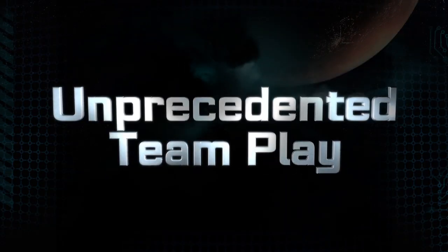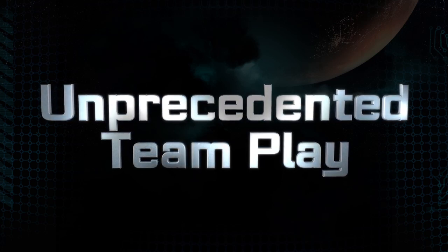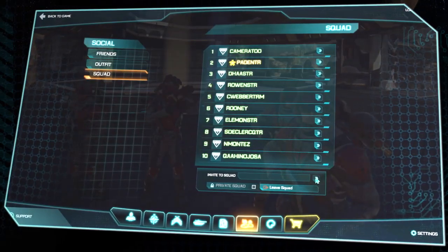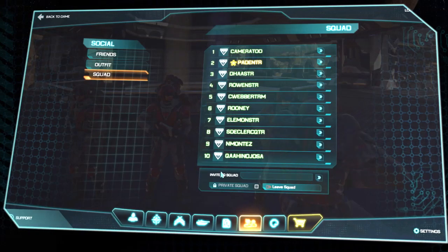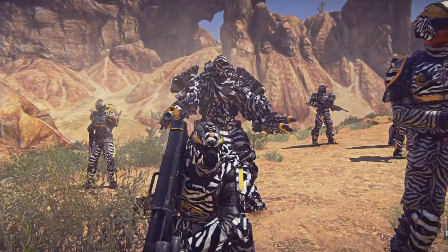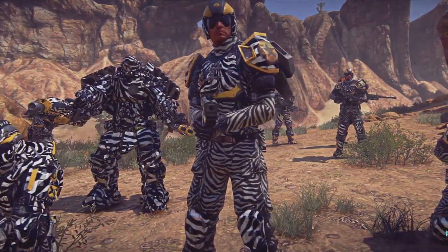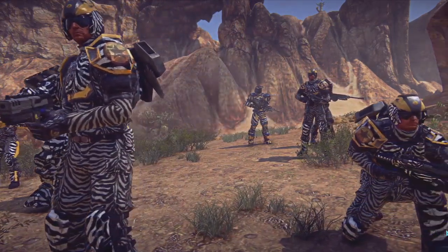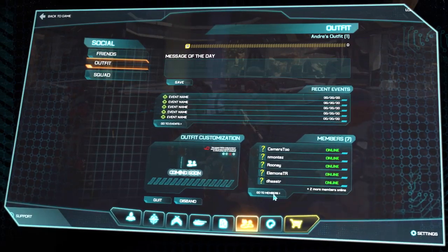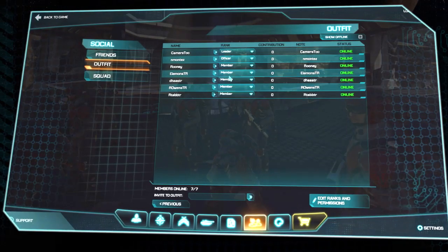For unprecedented team play, the massive storm of thousands of players fighting on the same continent means we wanted to give you solid team tools to stay together as a cohesive unit. So we built a ten-man squad where the squad leader can actually give assignments to his team to keep them on target. You can coordinate uniforms to be the elite zebra squad, if that's what you want to do. Three squads can form up to a platoon, so you can have up to 30 players on the same mission attacking the same target, all organized together. We also have a more permanent grouping — we call that outfits; in other MMOs it's called guilds. It's a permanent group of friends that team up and take down the enemy together.